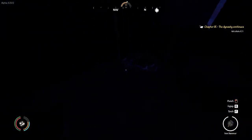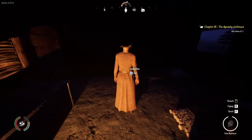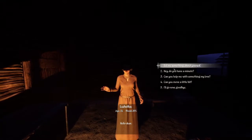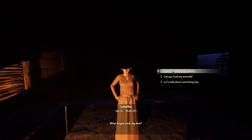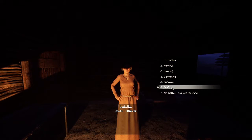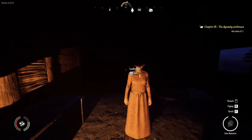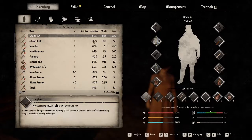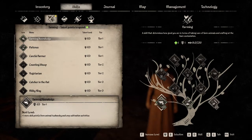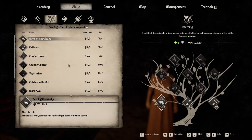Hello wifey. Let's turn on some lights in here. Hi Ludica — can you help me with something, my love? I need to rethink my talents. What if I change farming? Let's take a look. I've got to keep it here, so let's increase that level.